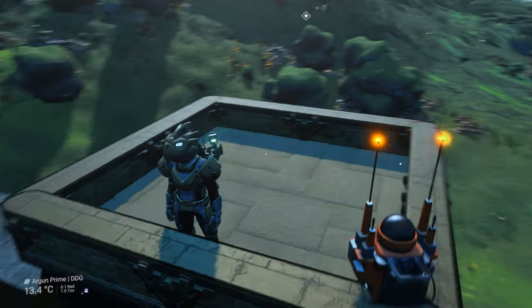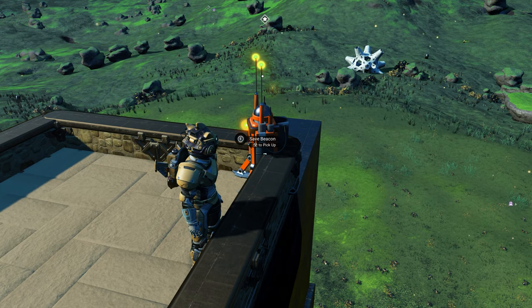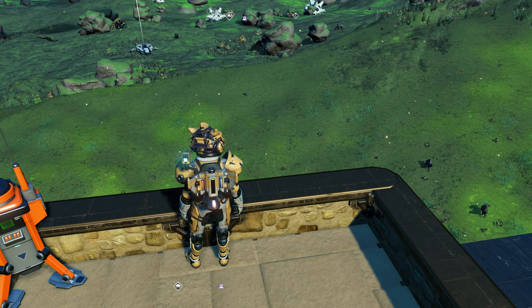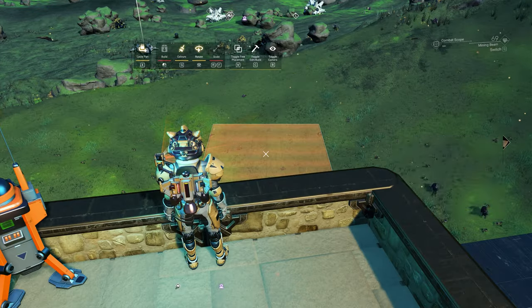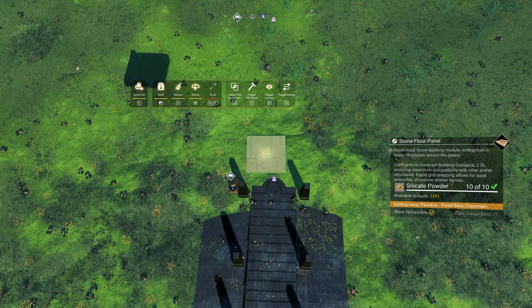I've also built myself a small platform on top of the portal to have a better look at what I'm building down there. There's a save beacon on the platform as well, since you never know when things go sideways and you have to reload. I'm going to do this build with stone, so let's jump right into it and select a stone floor from the build menu.